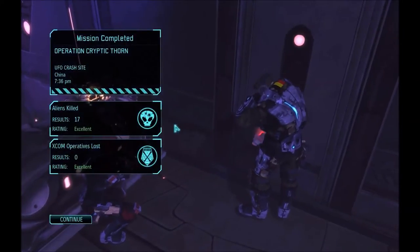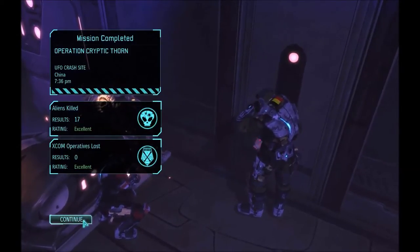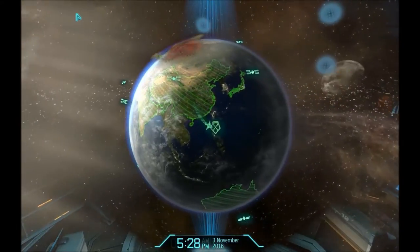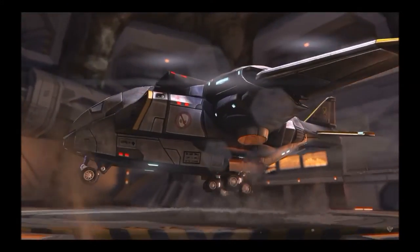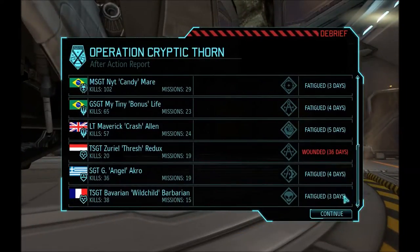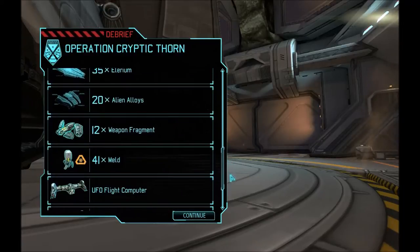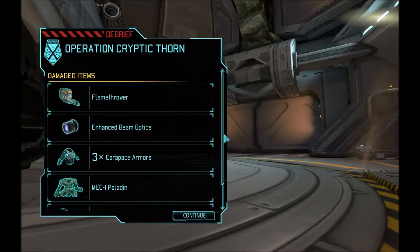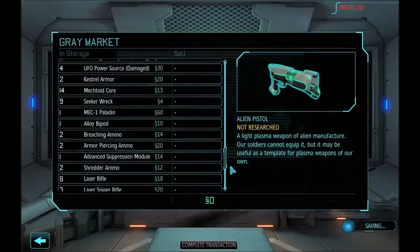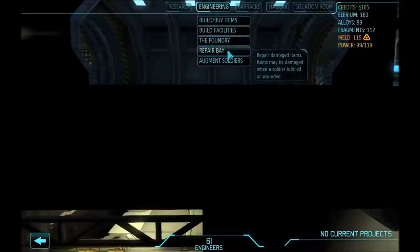It would be a near-perfect operation if not for those two surprise floaters who came out of nowhere and surprise-attacked Zuriel. Zuriel would have died if not for our new armors, but the armors are probably going to get broken and Zuriel is going to be out for a long time. Sorry — I did not anticipate that happening. See you next month, Zuriel. We got two carbines, some captives, 40 meld — that's pretty good — some alloys. We've broken absolutely everything including the mech. I still don't know what broke the mech.